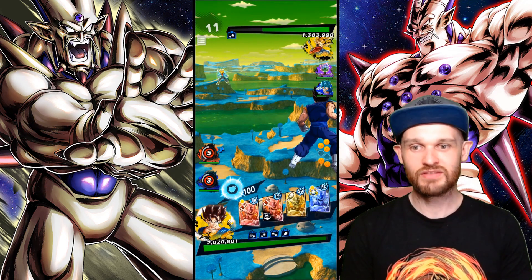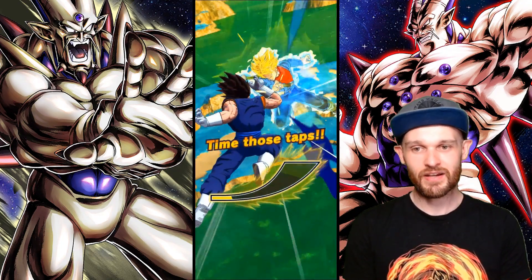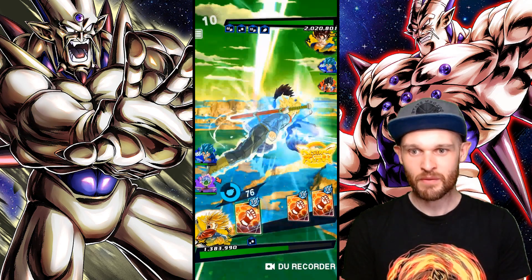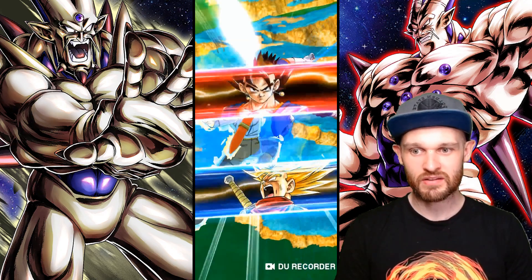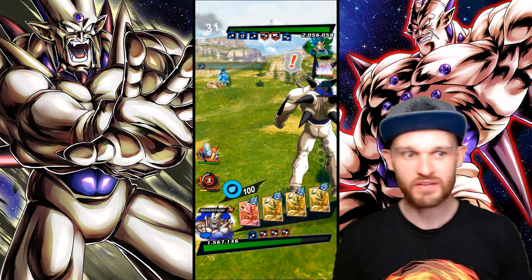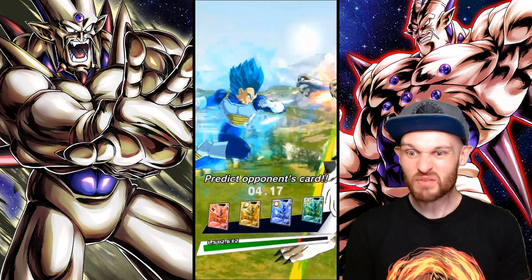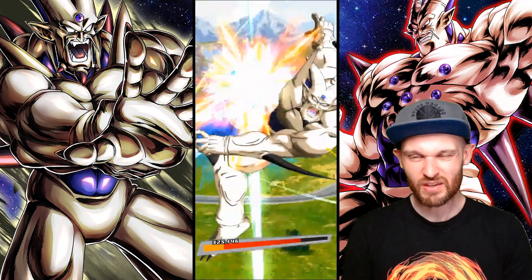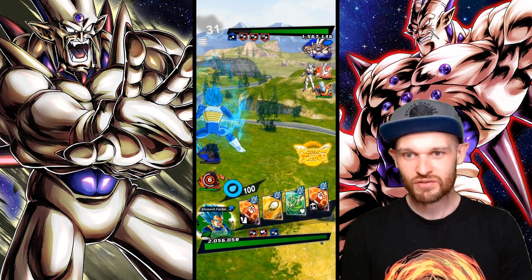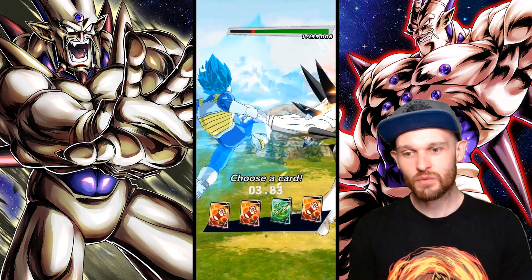Another thing that can happen is when you attack, the opponent just back floats and then manages to evade your attack as well. Unless you back dash, you're kind of stuck in the animation. But if you back float, you can still get out of it. Also, you can land in a strike clash — if your opponent chooses to attack as well and you both use a strike card at the same time, you're going to strike clash and whoever gets the highest RNG luck meter wins. Also be aware: you're susceptible to rising rush on any attack you do.